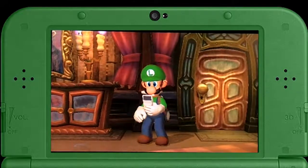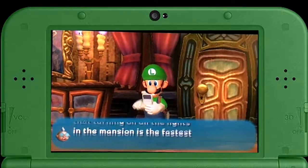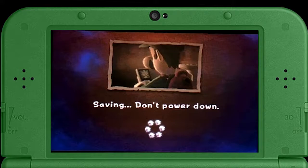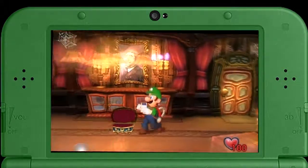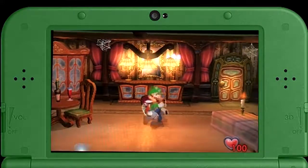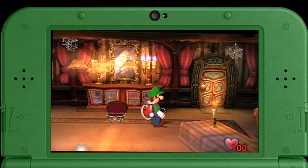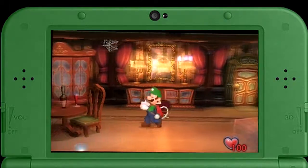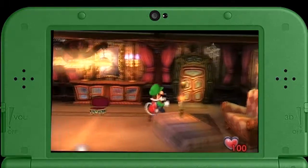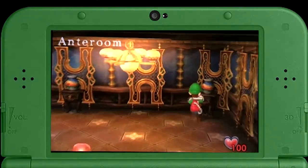Another major difference between this version and the PAL version of hidden mansion is this boo — he just has a health upgrade from the normal mansion. But in the PAL version, apparently they randomly start you off with a boo that has like 100 health or something, and he was like a speedy boo — super fast and you'd chase him around. In this game they just have a health upgrade and they're all the same.